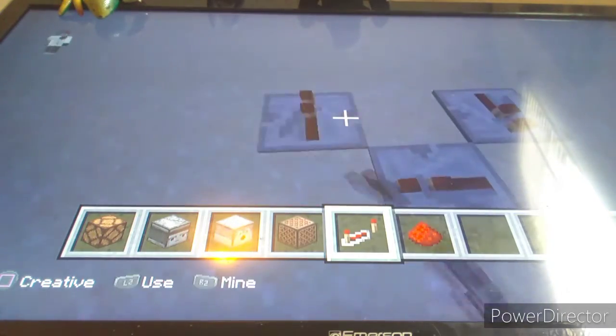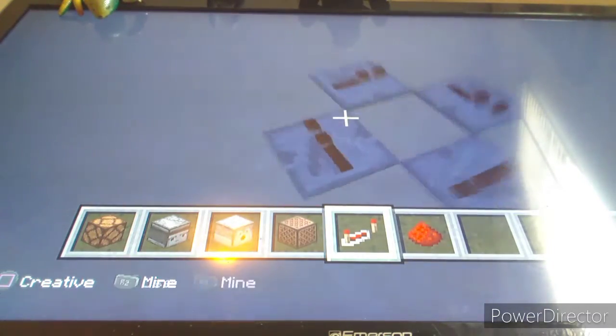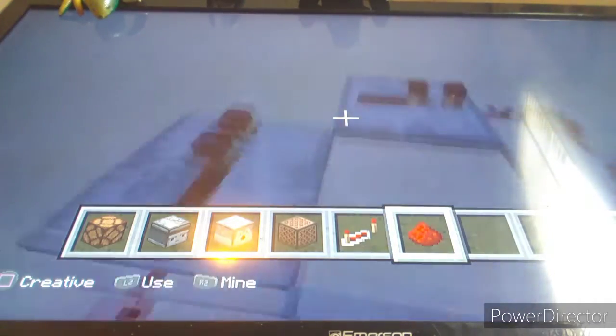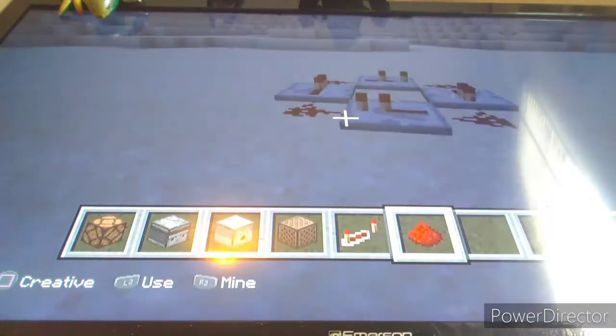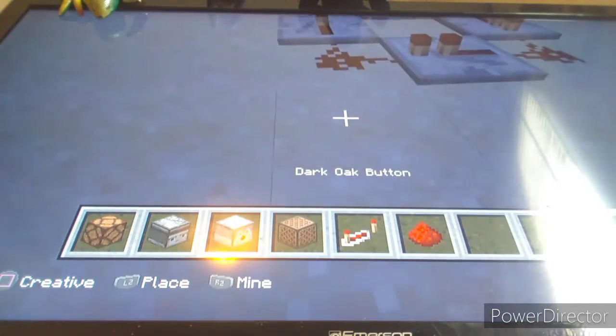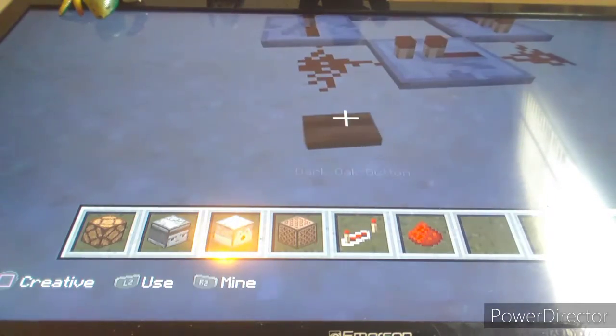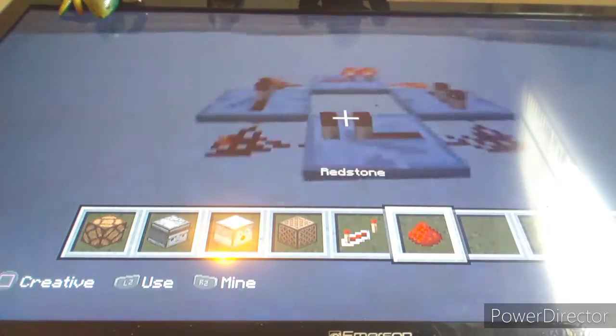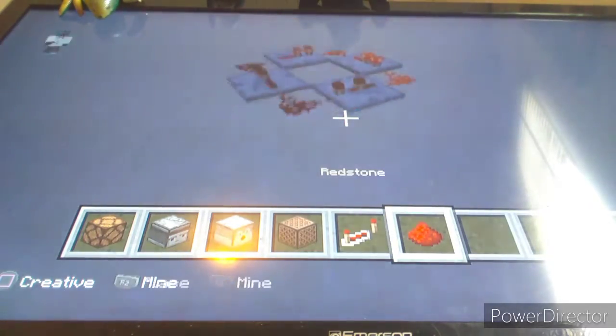So you're going to need four redstone repeaters like this, and then put redstone here in the corners. You can see you've got yourself a basic thing going here. Go ahead, place down the button, press it, and get rid of it right as you do.